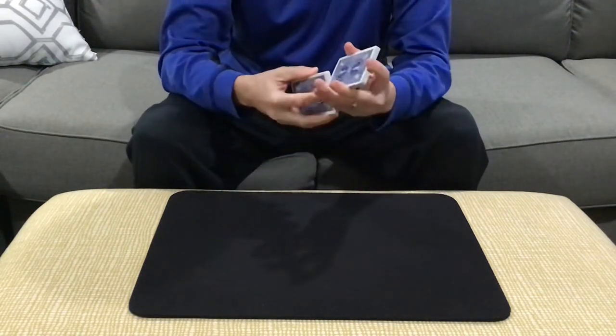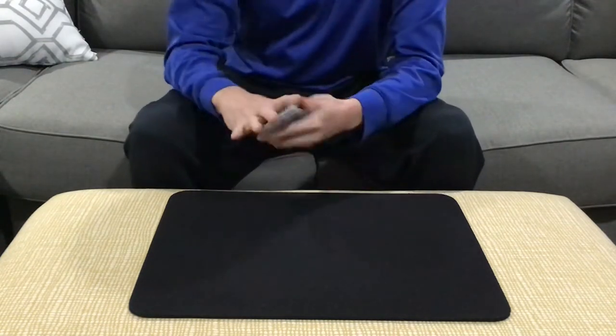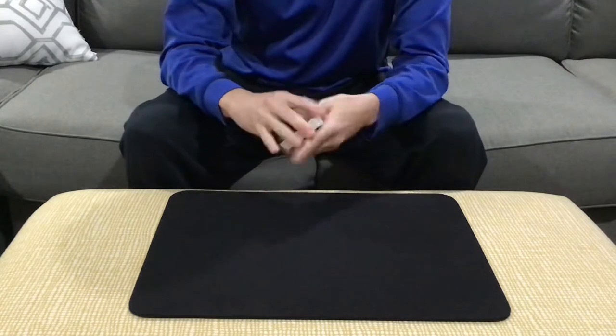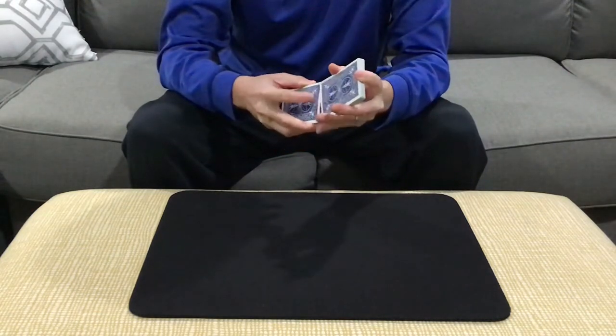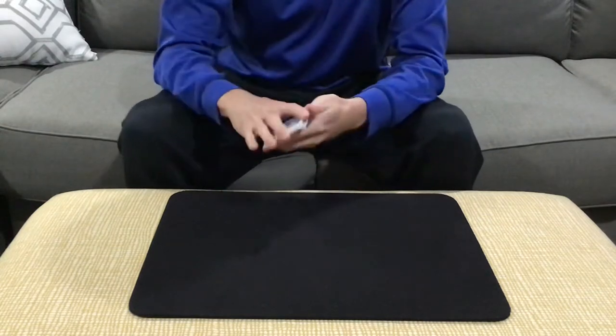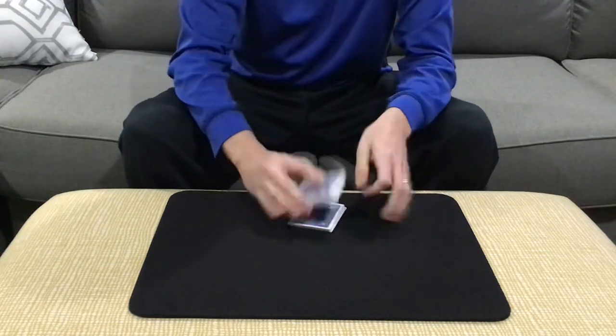Before we spell, we want to make sure that the deck is randomly shuffled and mixed, so we'll give it just a few Greek shuffles like this. Let's go ahead and give it one more just to make sure everything's really mixed up. We'll go ahead and give it a cut as well.